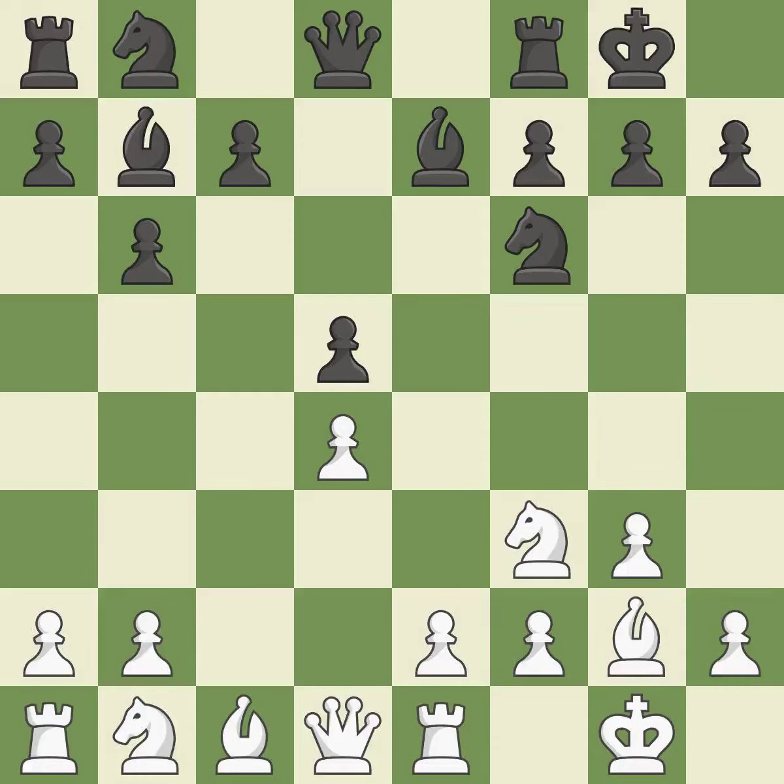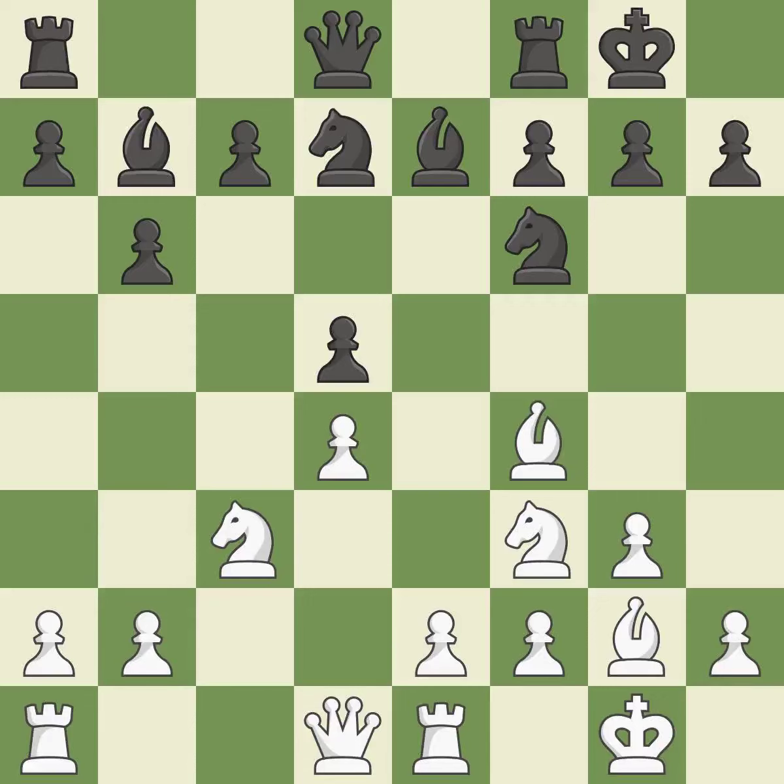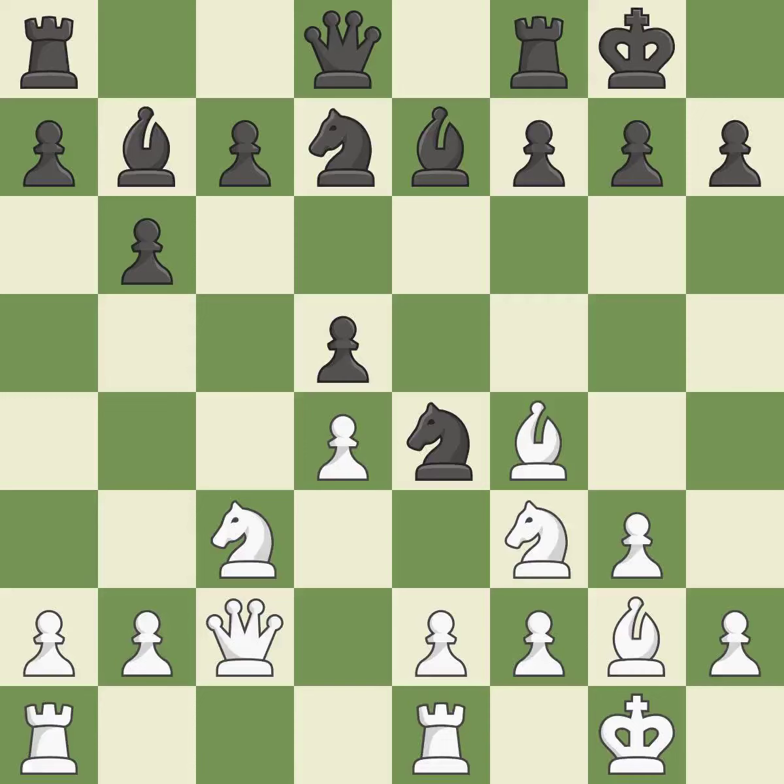This exchange is fair. Recaptures. This develops a knight from its starting square, activating it. By growing a bishop from its initial square, this activates it. It is the final book action. This provides an equal exchange of parts. This can indicate that a pawn is being attacked.